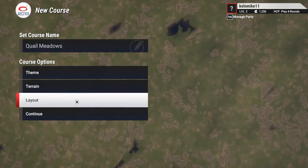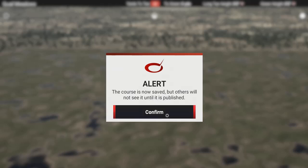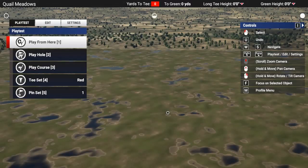I've got my theme, terrain, and layout set, so I hit continue. The course is now saving. It's saved in my system but others won't see it until it's published — I don't want it on TGC right now, I just want it to be a blank course file.